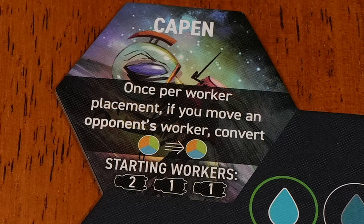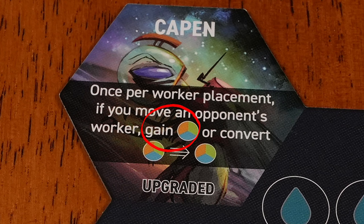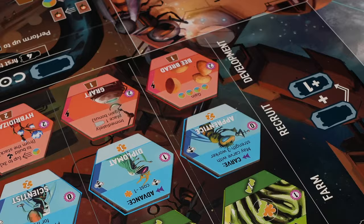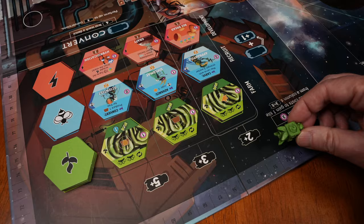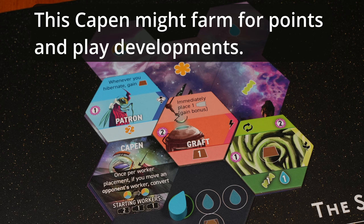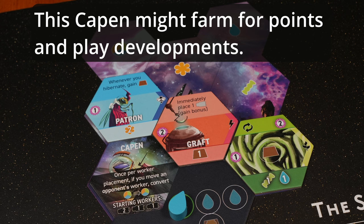Developments that offer free tiles or frames will be helpful. Expansion and Preparation should score well for you. Upgrading your faction gives you extra resources, which might not make sense unless you do it very early. You start with Wax, so look at the available development tiles and consider playing one on your first turn. Try to pick up a placement bonus that helps you advance on your second turn. Once you have a couple tiles in place, you'll have a better idea of how your game should proceed.